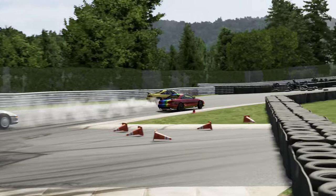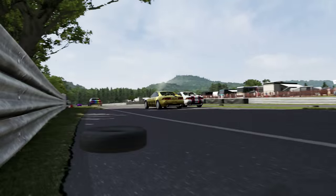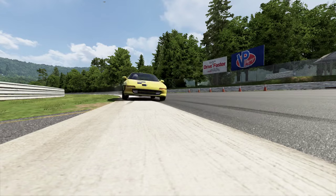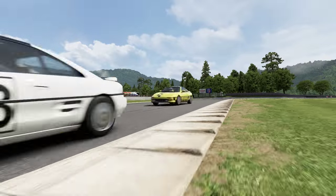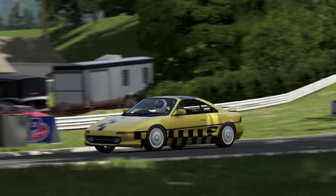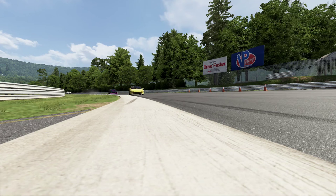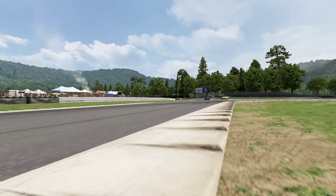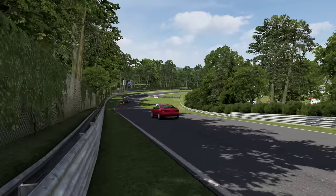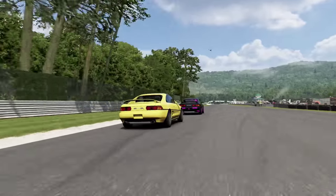One car thought about trying the brave outside move but thought better of it. The yellow car took a little too much speed, got it too sideways, lost a load of time and lost the position - though you could often fight back if the car ahead took a compromised line. At the front a little battle for the lead was starting to emerge as the leader pushed his luck just a little too hard towards the final corner, doing a little bit of rallycross.